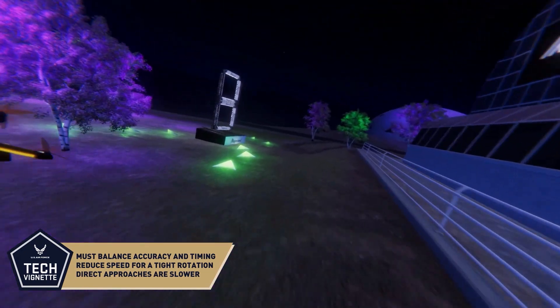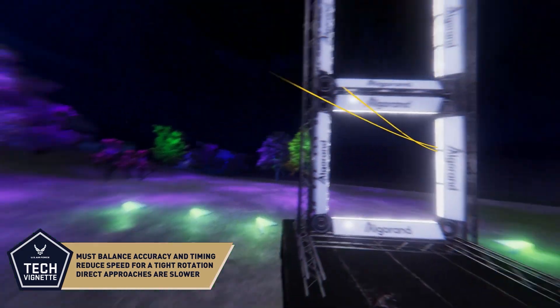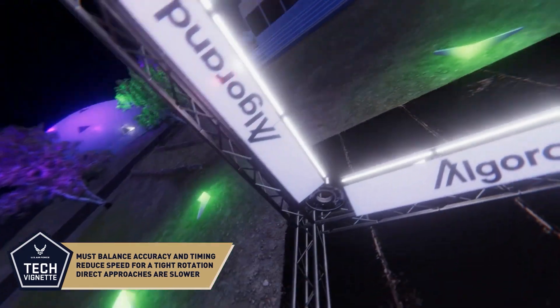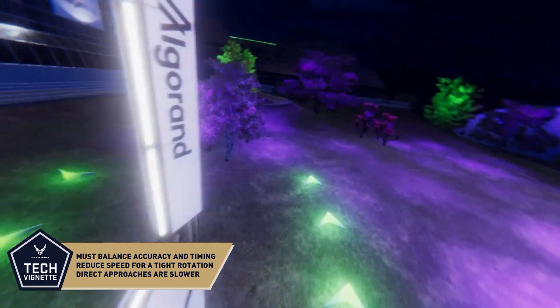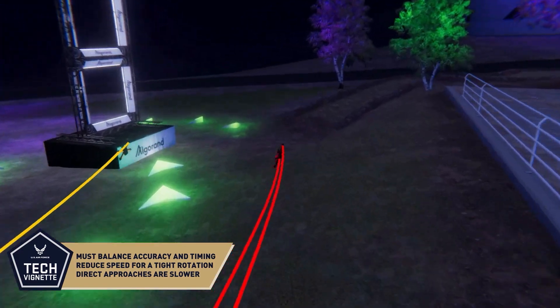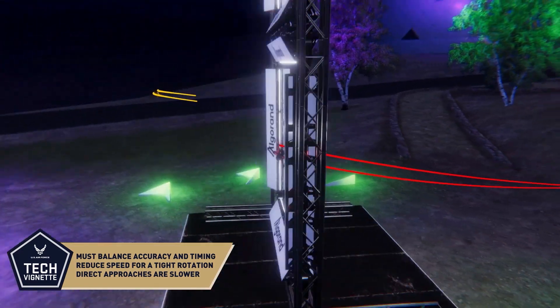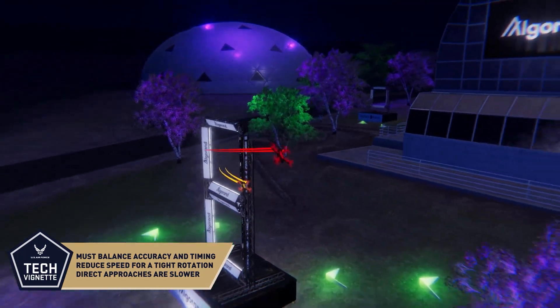Pilots approach the gate from the side, roll left to approach head-on, and quickly roll back to the right to rotate around the outside of the lower gate, while elevating through the next gate and ending with a left roll to exit the element. The ideal line has pilots reduce enough speed to pull a tight rotation, staying close to the gate, and quickly back on the throttle, exiting the gate.